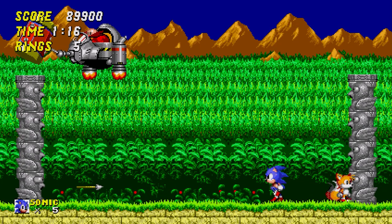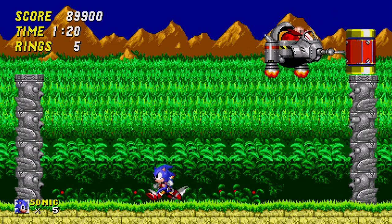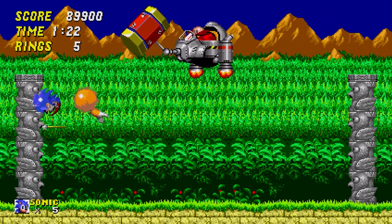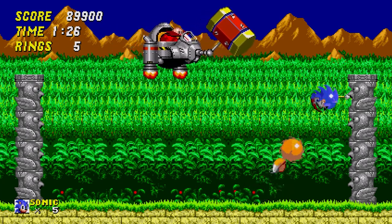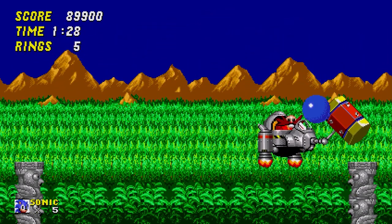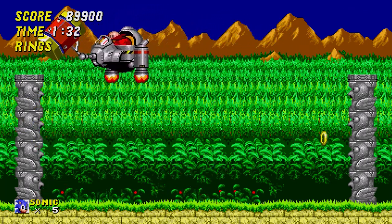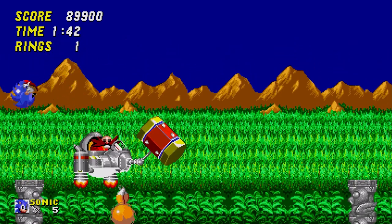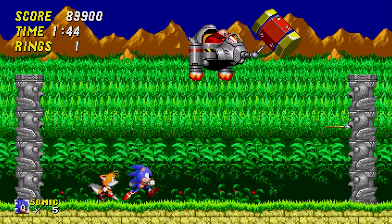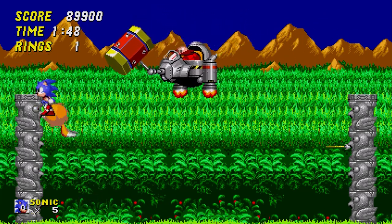The Aquatic Ruins boss has totem poles rising up on each side, followed by Robotnik floating in with a hammer. He floats around the totem poles and hits them in an alternating pattern, causing an arrow to fire at a random height. The arrow flies to the opposite side, and you have to jump onto it and then jump onto Robotnik to deal damage. It's quite possible to land on the very top of the totem pole and jump directly onto Robotnik, making it one of the easiest and quickest boss fights.